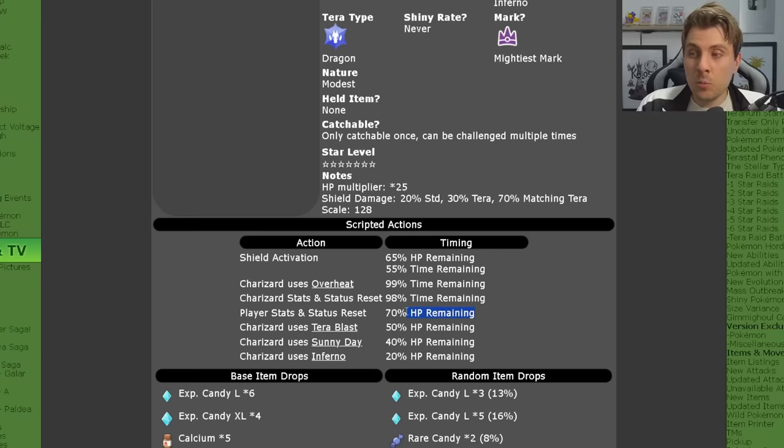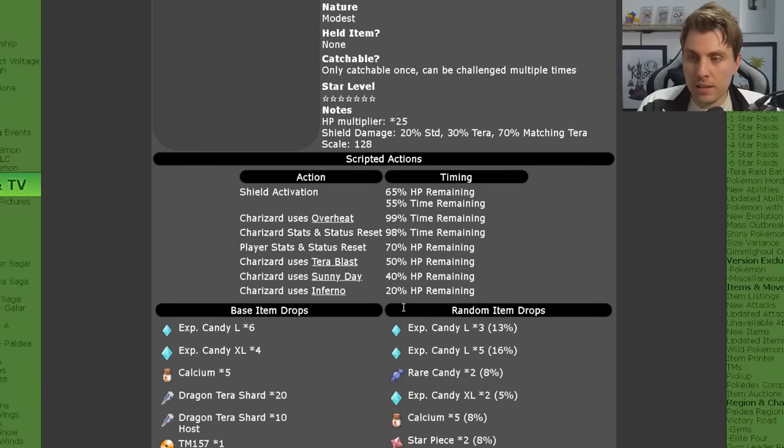The next turn to keep an eye out for is when Charizard's HP hits the 70% mark — that's when it will nullify the stats and abilities on your side of the field, and that's the only time that's going to happen. Then at 65% of its health remaining, it will set up its shield. Those are the three notable turns to keep an eye out for in this raid.